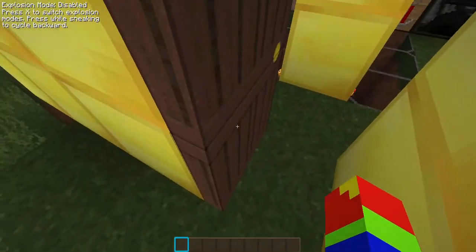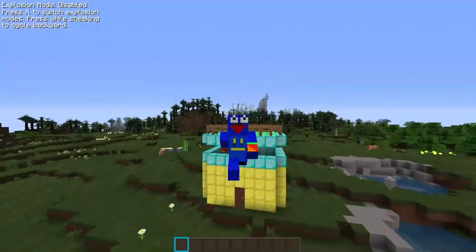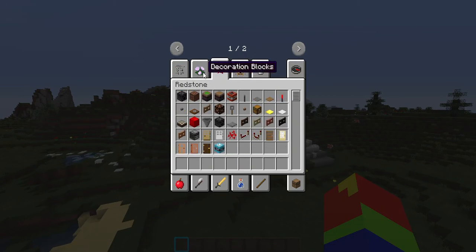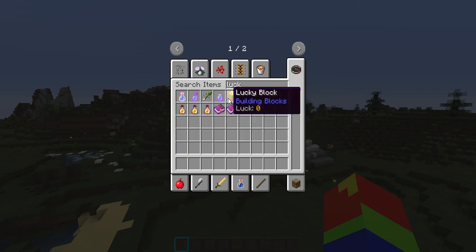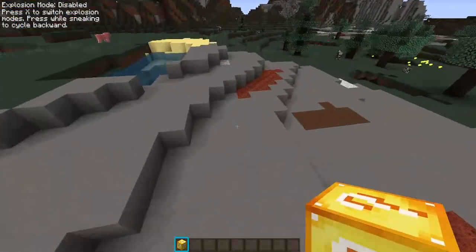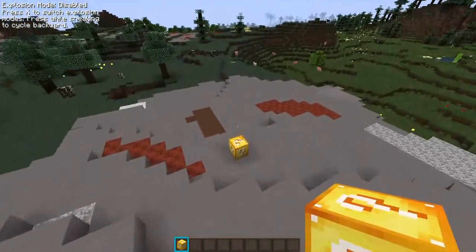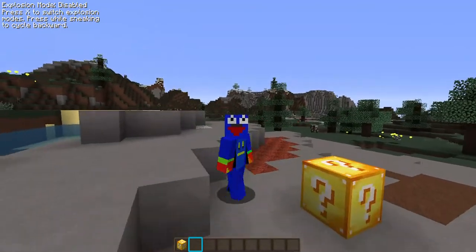Yeah, besides the door, crafting tables, torches, glass, and fences, it would look exactly the same. So we actually got the Lucky Blocks mod. I just go to search and grab 64 — I just want one. This is a lucky block, and if you don't know, this mod is really popular, so you should know what this is.